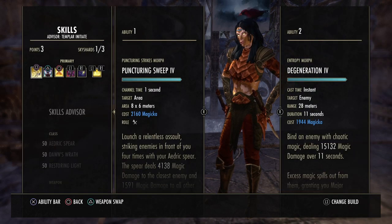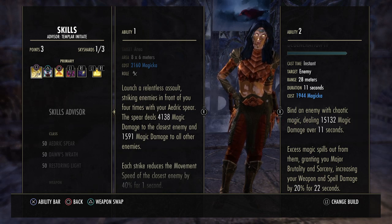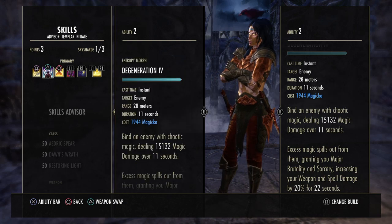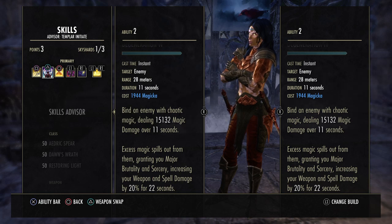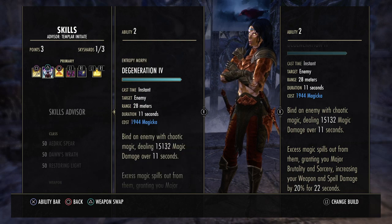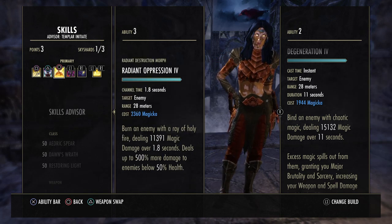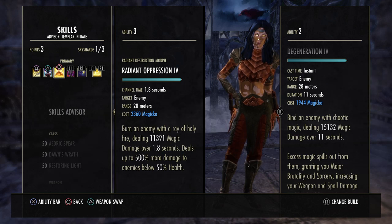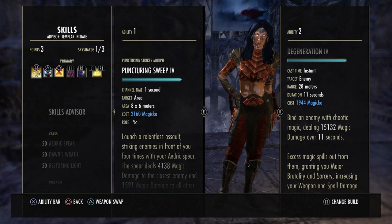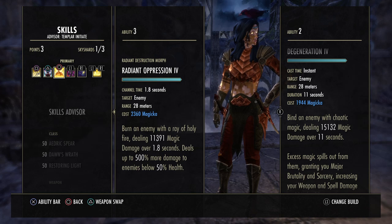Our main spammable is Puncturing Sweep — it launches a relentless assault striking enemies four times dealing 4.1k magic damage to the closest enemy and 1.5k magic damage to all others, while healing for 40 percent of the damage dealt. Degeneration binds an enemy with chaotic magic dealing 15.1k magic damage over 11 seconds and grants Major Brutality and Major Sorcery, increasing weapon and spell damage by 20 percent for 22 seconds — this is how we get Major Sorcery in this build.